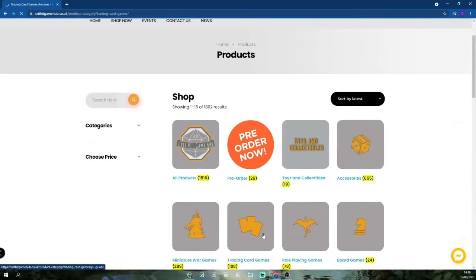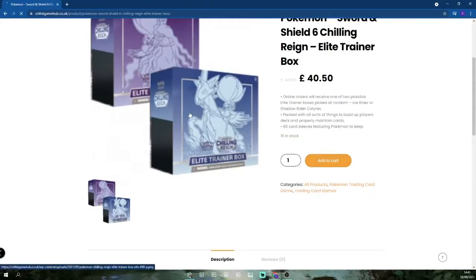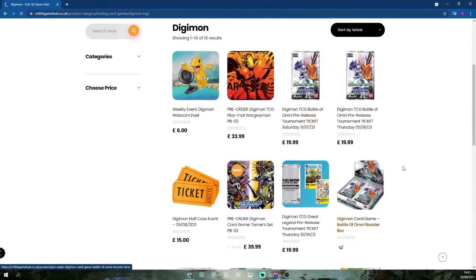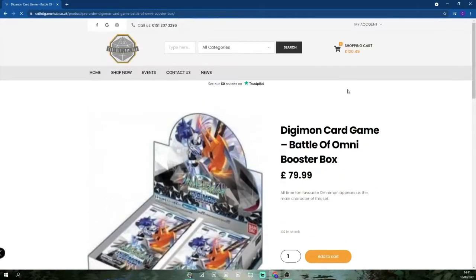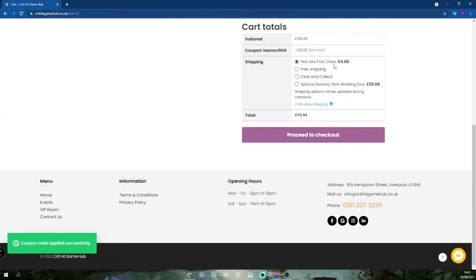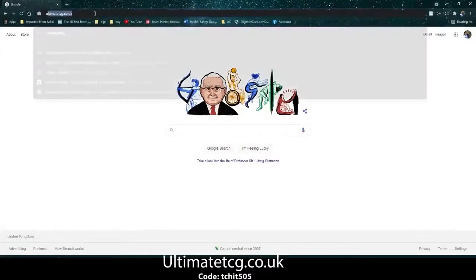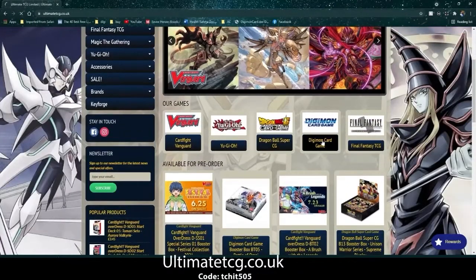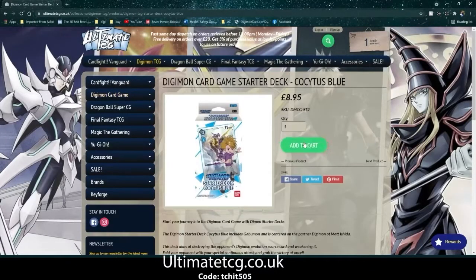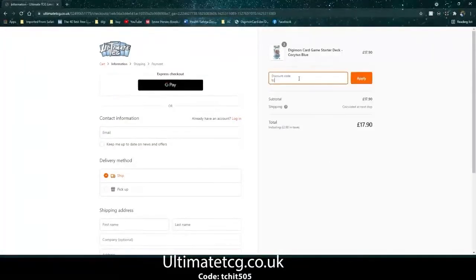Critic Game Hub is Liverpool's largest gaming store and stocks all things games — whether that be Pokemon, Digimon, Warhammer, the lot, they've got it. Using our discount code Team Crit Hit, you can bag yourself 10% off orders on their online store. Ultimate TCG is a store that stocks everything TCG related — whether that be Yu-Gi-Oh!, Magic, or Digimon, you name it, they've got it. Head over to their website and use the code TCHIT505 to get 5% off your order.